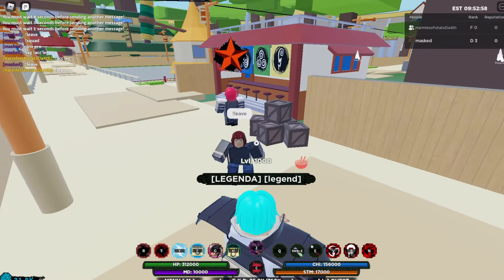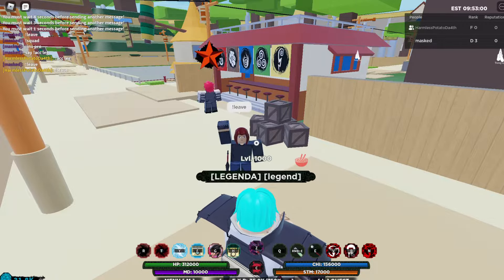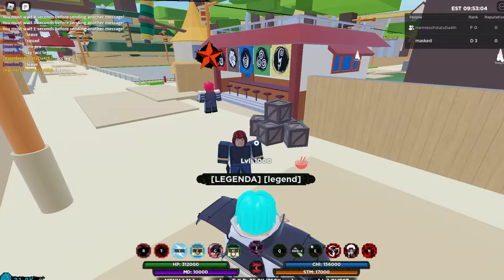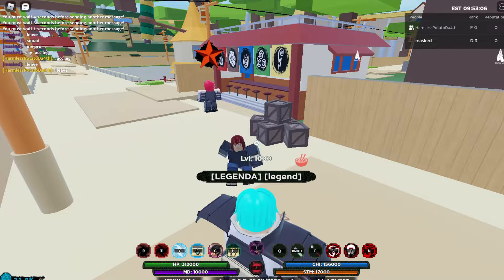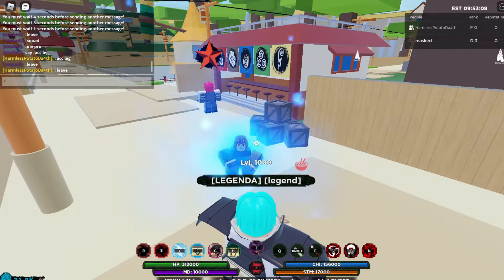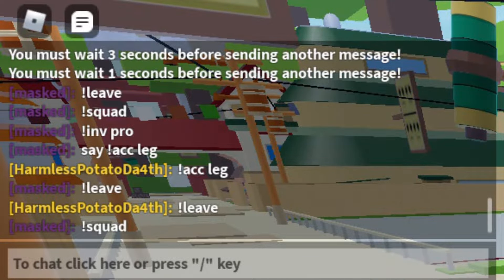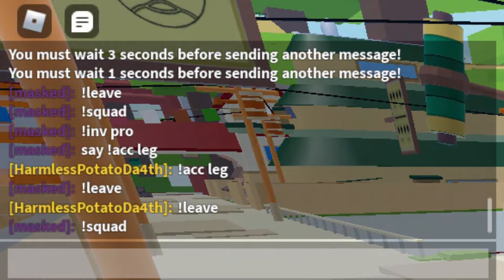Hey guys, welcome back to another video. Today I'm going to be showing you how you can make a squad and invite people to your squad in Shindo Life. First, what you want to do is write exclamation squad — that makes your squad.